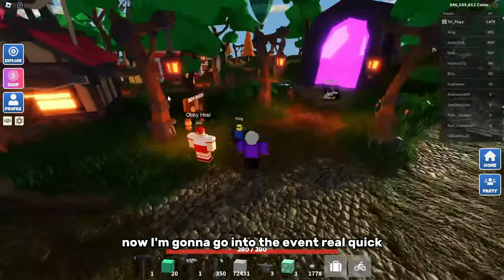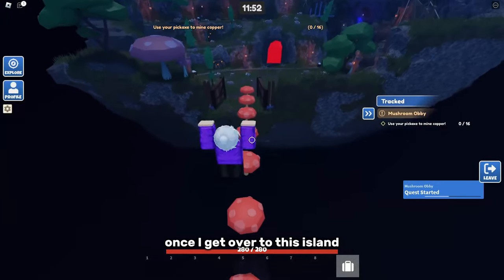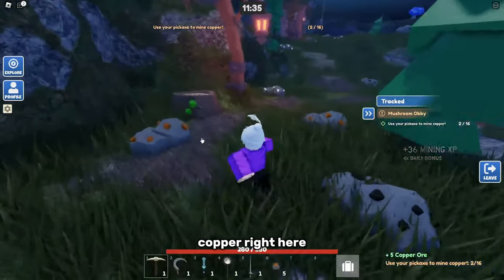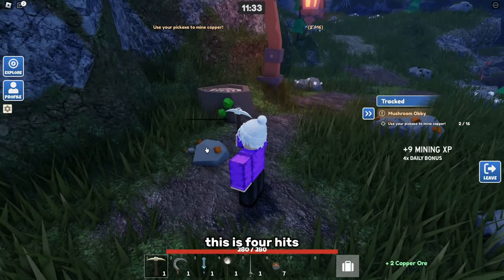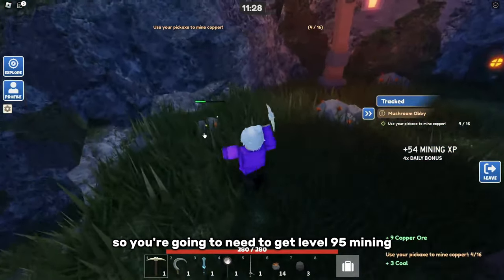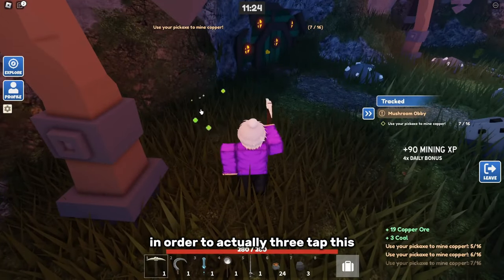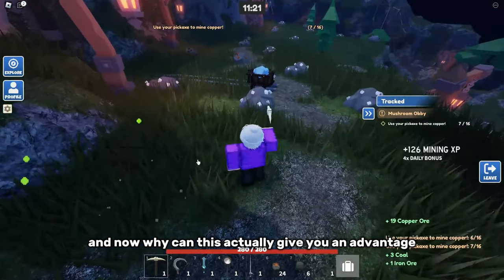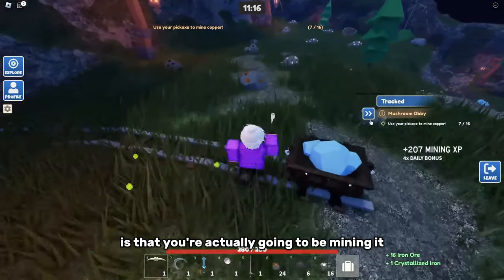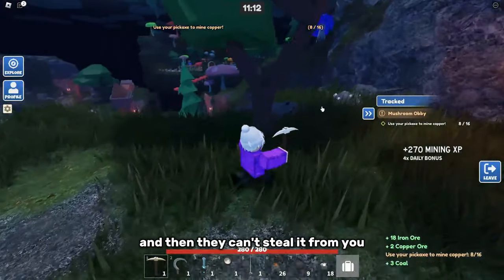I'm going to go into the event to show you how this gives you an advantage. So I can see copper right here — this takes four hits at level 94 mining. You need to get level 95 mining in order to actually three-tap this. The advantage is that you'll be mining it way faster than other players, so you can get it and they can't steal it from you.